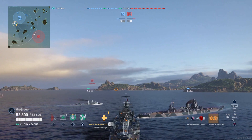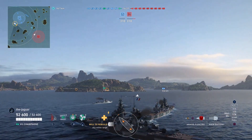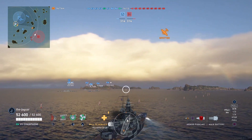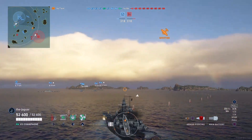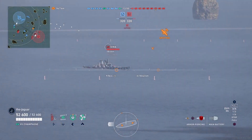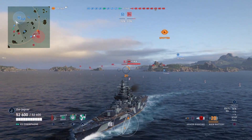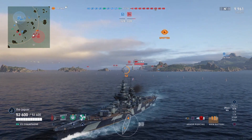There's a guy backing up into me — I'm glad it wasn't me that did that. My division mate is going to spot for us. I'm angling over toward the bulk of my team to avoid being wide open. I've got an Iowa lined up and I'm angling away from him to minimize my broadside — he's already taking a shot at me. I take a shot at him and continue to angle away, getting 9,900 hit damage already, which is pretty good.